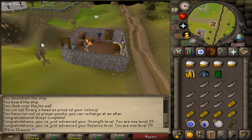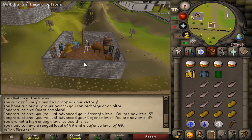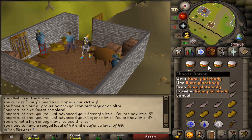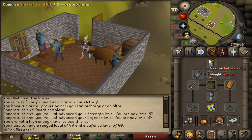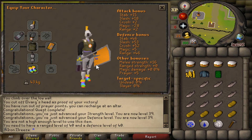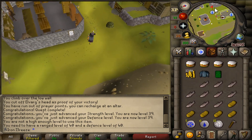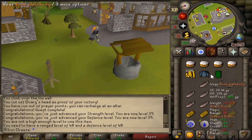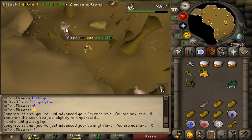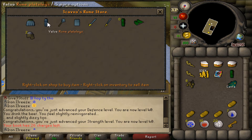I've bought the rune platebody and the green dragonhide body — can't wear the d'hide just yet because we need 40 defense. Going to finish the hill giants slayer task and hopefully get the defense level to wield full rune. I also need to find rune plate legs — currently wearing iron man leggings, which is embarrassing gear that we actually killed Elvarg in. We've finally hit 40 defense and can now wield rune armor! Also just hit 40 strength.